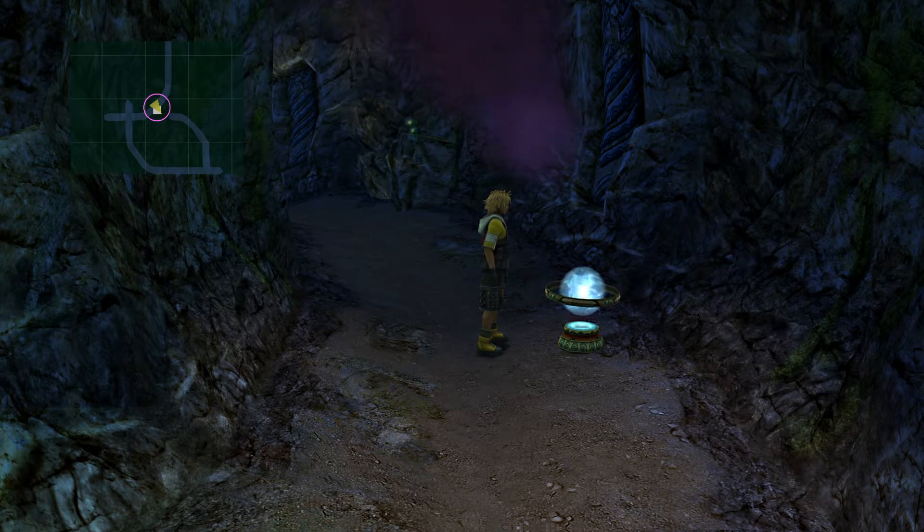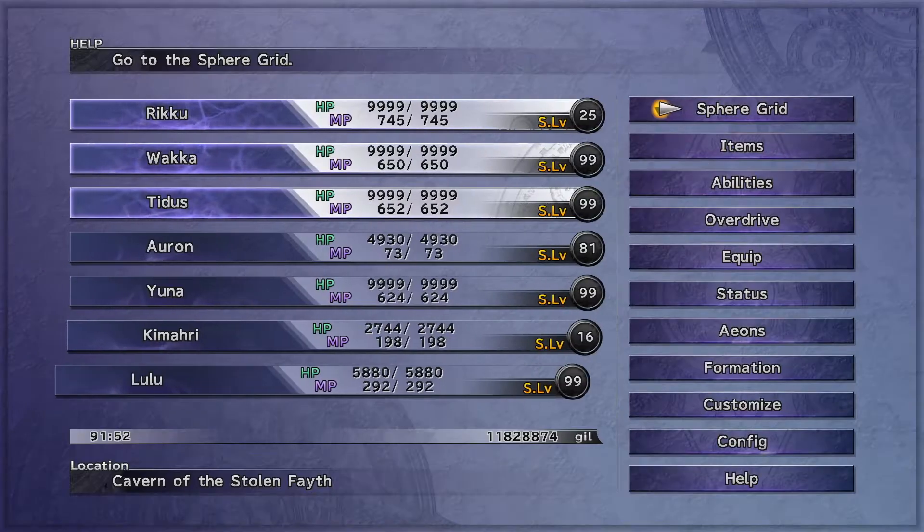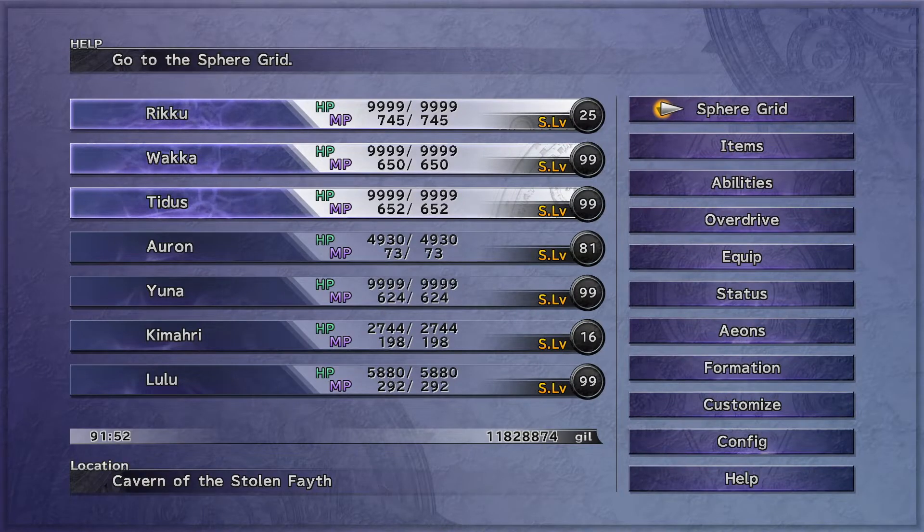Hello, so like what I said in my previous video, for this one we will focus on finally farming the ultimate armors. The ultimate armor can depend on whether you're going for only 9,999 HP or going for more than 70,000 HP. In my case, since I am going for more than 70,000 HP, I will be going for the Break HP Limit, Ribbon, plus 2 slots of armor, and Darkojimbo has a possibility of dropping that armor.